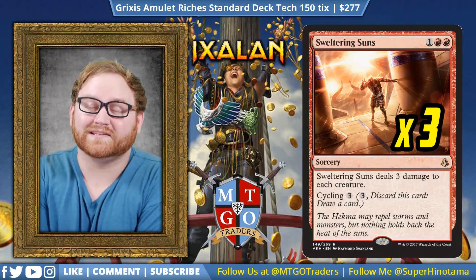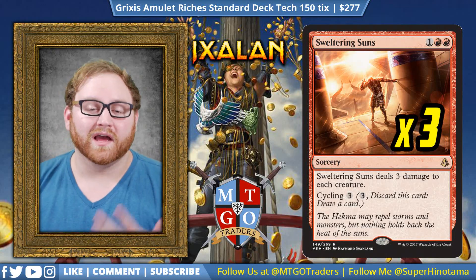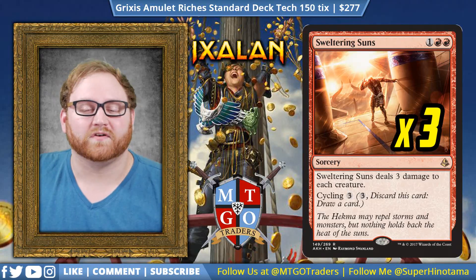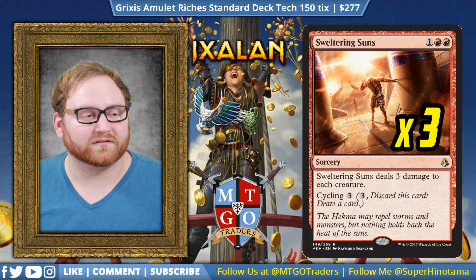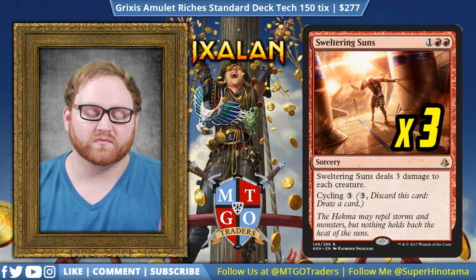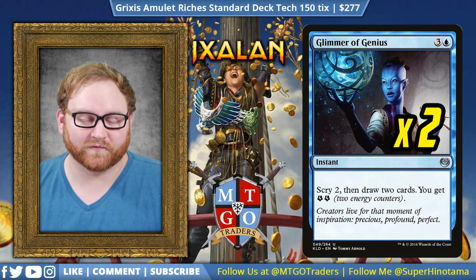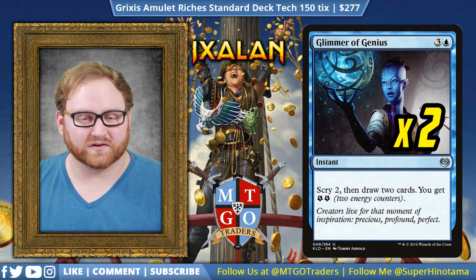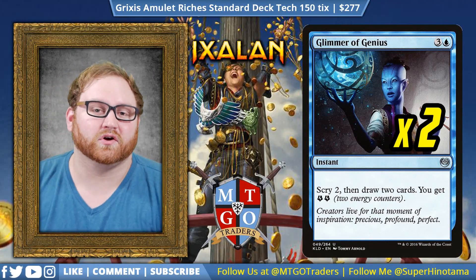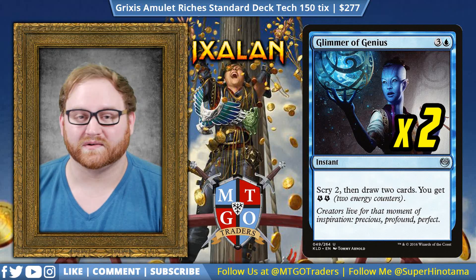Moving on from Supreme Will, we have three Sweltering Suns — a board wipe for creature-heavy strategies. Against a Ramunap Red strategy or a token-based strategy, even a double Sweltering Suns copied from a Primal Amulet can kill basically every single dinosaur on the field right now. Sweltering Suns is super good for us and we can also cycle it away if we don't need it. Moving on, we have two Glimmer of Genius. With the Primal Wellspring, we actually copy this twice and draw four cards instead of two — scry two, draw two, then scry two, draw two again. It also gives us energy that goes towards our Harnessed Lightning. Glimmer of Genius is our mid to late game ability to draw into some gas and close out the game.